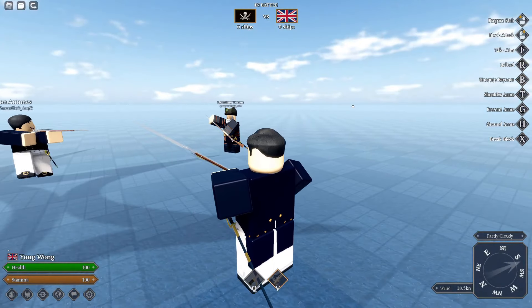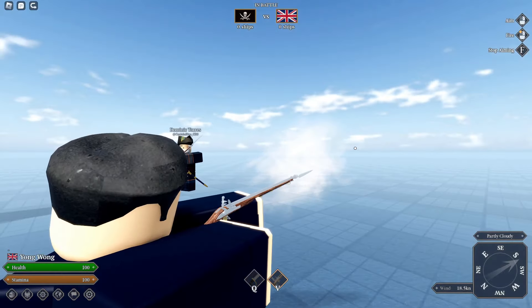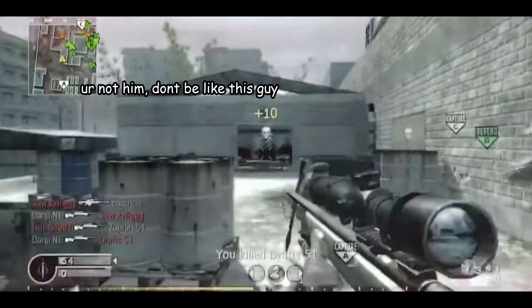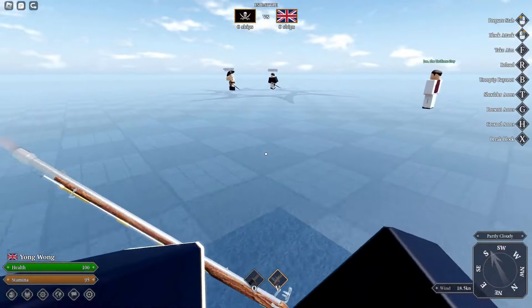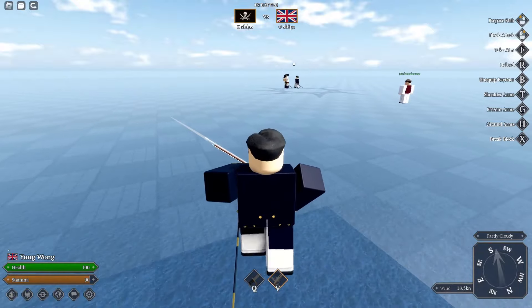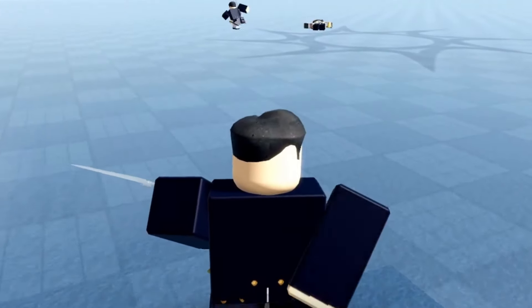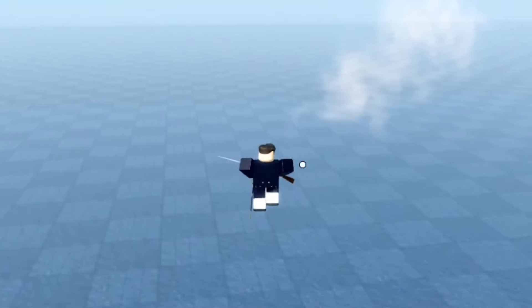With the musket, you press F to aim, then hold left click to aim, then release it to fire. Always aim, because you're not going to be quickscoping — your accuracy is going to be way off and you are not that guy. Let me show you how bad your accuracy is if you quickscope. See? Don't do it.